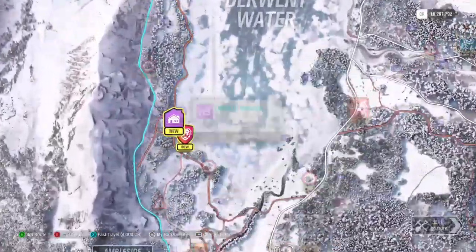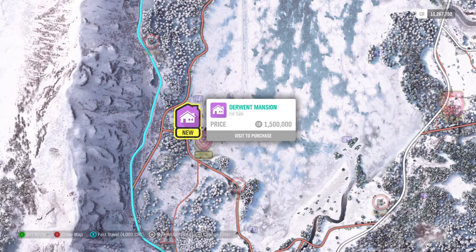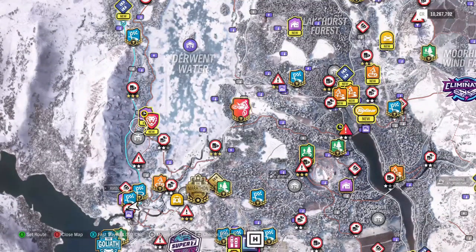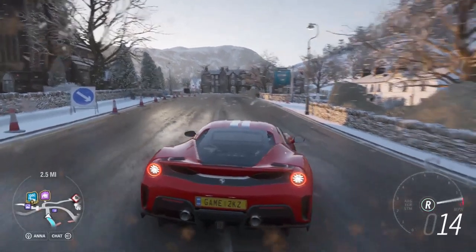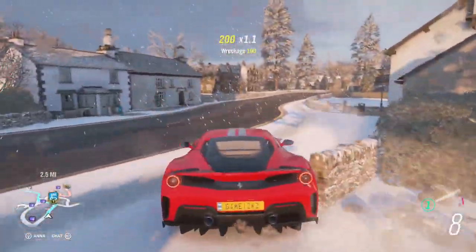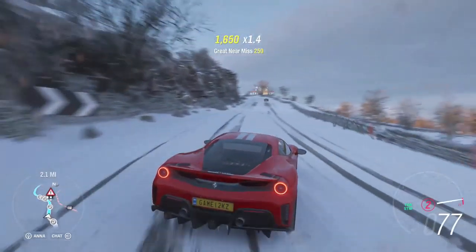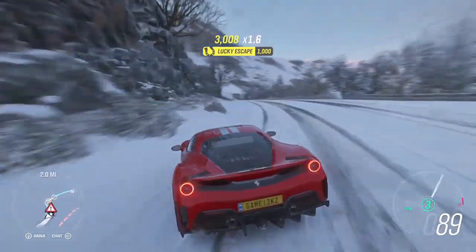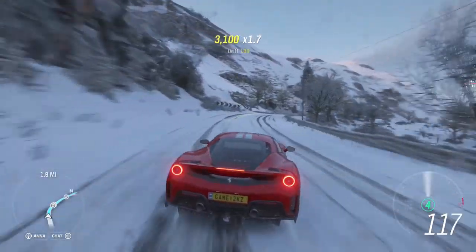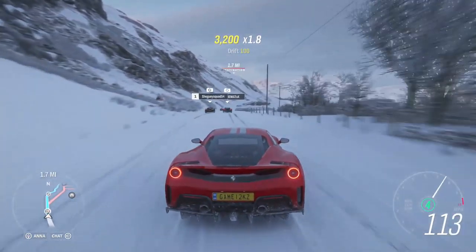Oh, we got a street race here. Let's try that — and we also got a house on the way over here. We might stop by. Derwent Mansion — a million and five hundred. That's gonna put us at eight million. Don't worry, that was me honking.